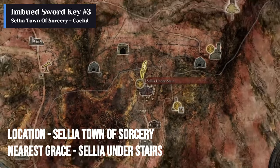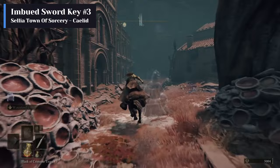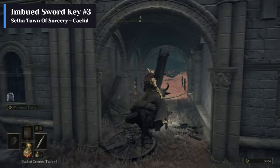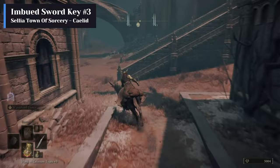The third one is at Sellia Town of Sorcery in Caelid. Sellia Under Stair is the grace at which you should start the journey. The item is behind a sealed barrier and you have to solve the Sellia Town puzzle to unlock the barrier. To solve the puzzle you have to light three braziers inside the town. Follow the path as shown in the video to find the braziers.